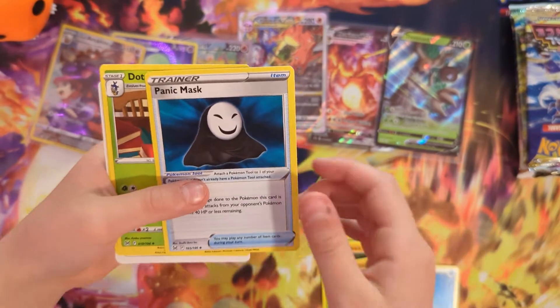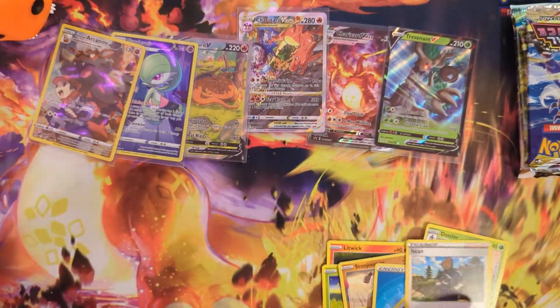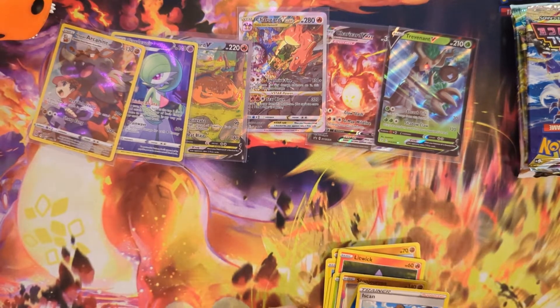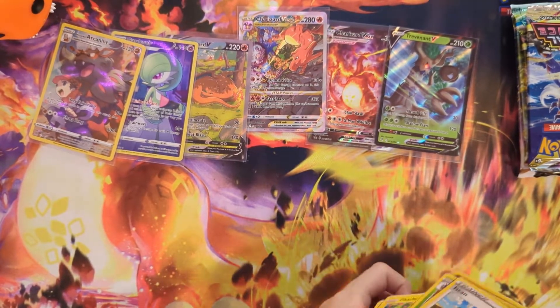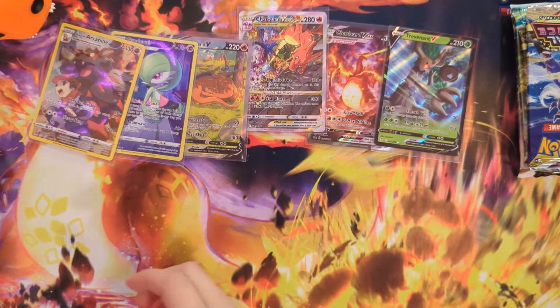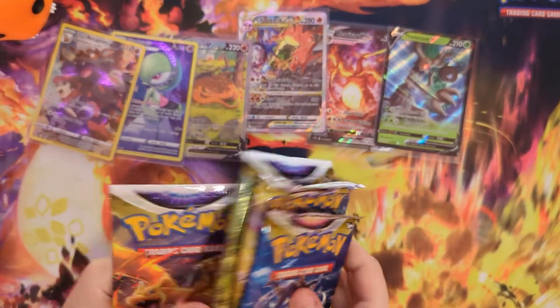Water Energy, Panic Mask, Dodler. We have one, two, three, four — we have five packs to open.